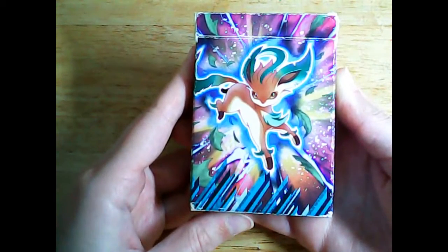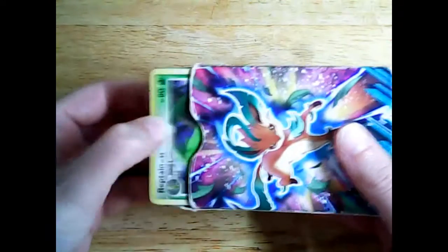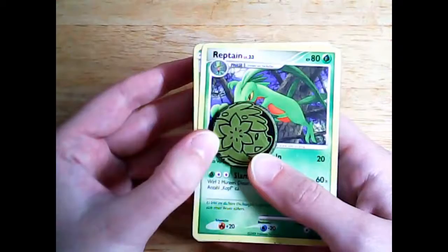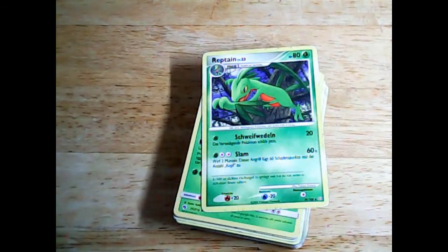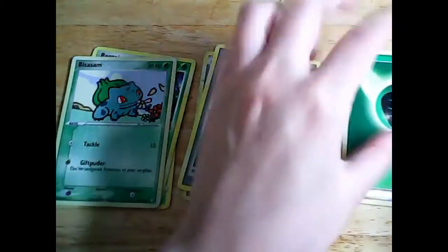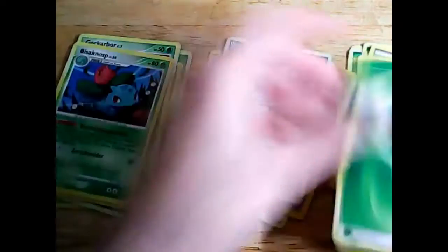This is a pure grass type deck — that's why I also chose the Leafeon box, but it doesn't contain a Leafeon. I'll say right away I'm just a casual player, so this is not a tournament legal deck or anything. It contains cards from all kinds of different sets — old cards, new cards, everything. I chose the Shaman coin for this deck because it originally did contain a Shaman EX, but I took it out later because I wanted this to be a strong deck despite not including any Pokemon EX, GX, or anything of that kind, so it only contains normal Pokemon.